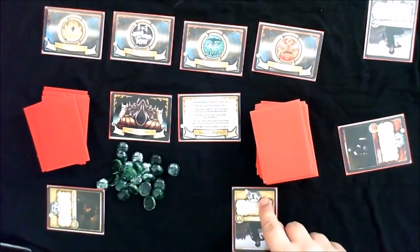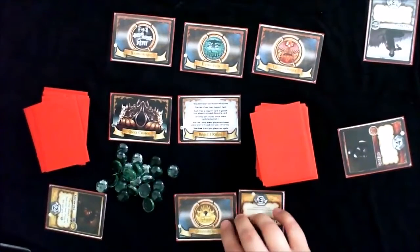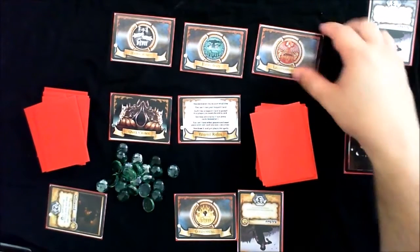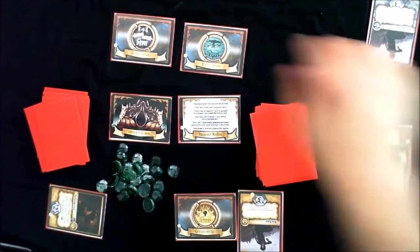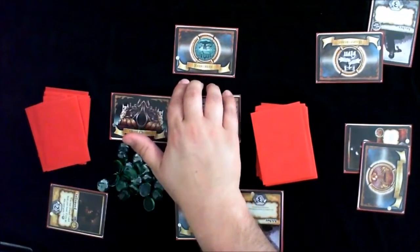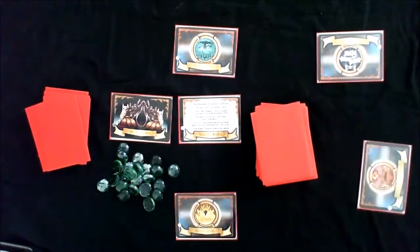For example, if I played a three for Golden Stag and another player played a two, I win Golden Stag and they come in front of me supporting my bid. One player wins Lightbringer, another wins Hammerfast. Nobody won Evergreen, so they stay in the center. All cards used to bid go into the discard pile.